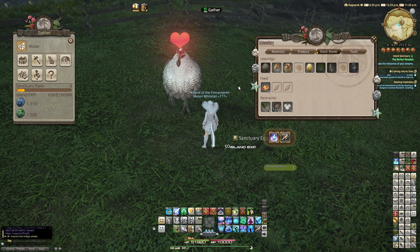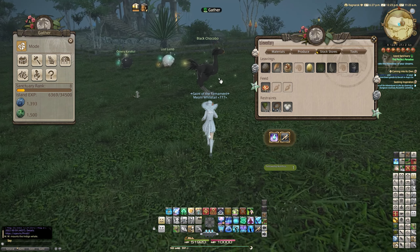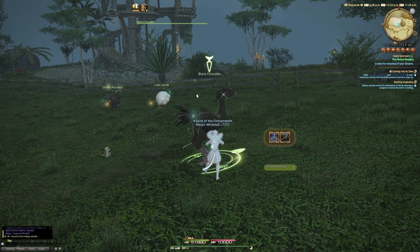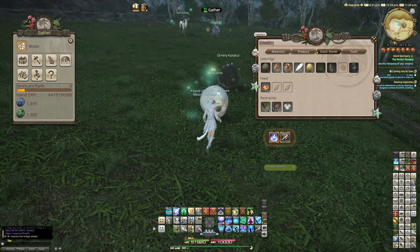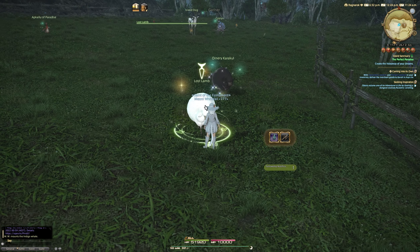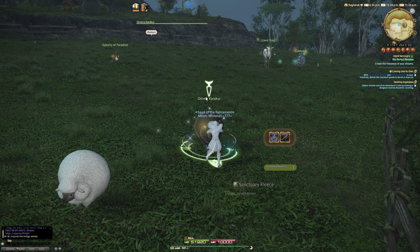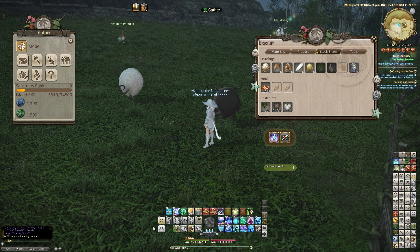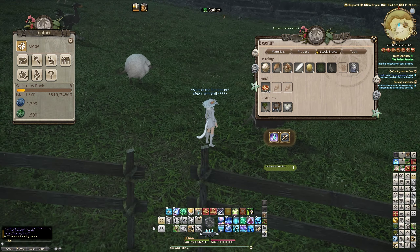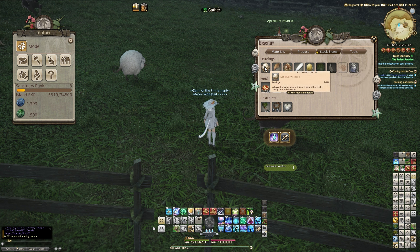Some monsters share exactly the same items because you need to have that variety. We've got sanctuary eggs from a normal dodo, and the black chocobo could give claws again, but we got sanctuary feathers. You get 50 island sanctuary experience for this, so it's worth it just for that. We've also got sanctuary fleece and milk from the black caracal, which is a rare variant of the sheep — it has a higher chance of giving milk as well as fleece.